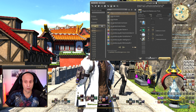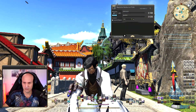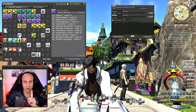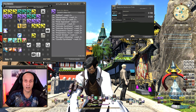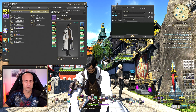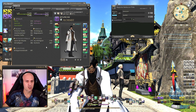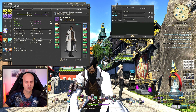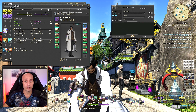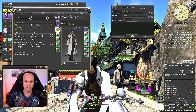Let's look at the first macro. I'll synthesize and open the macro — it's in German on my screen, but on yours it will display in English. Before I forget — my craftsmanship is 2728, control is 2657, and CP is 542. For this first macro we need 426 CP.